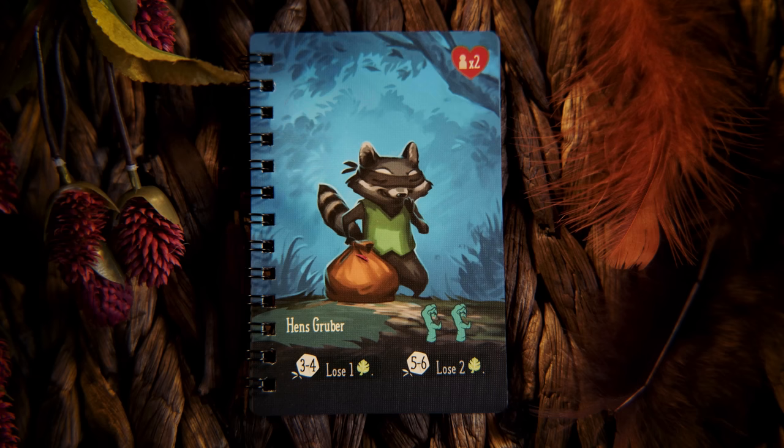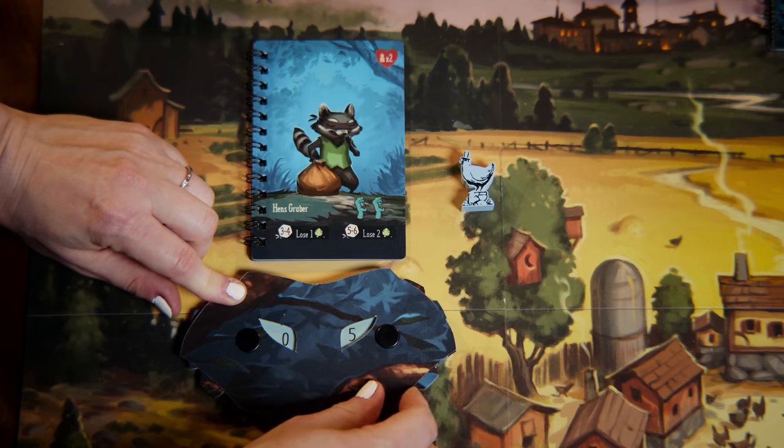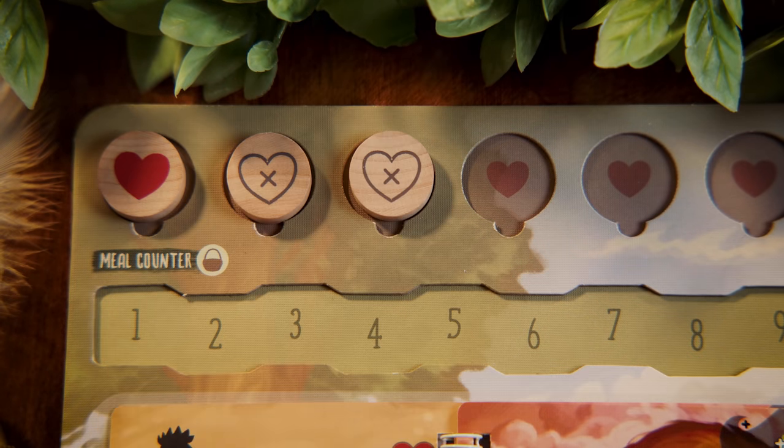Now let's focus on the predators — you can't win the game if you don't defeat them. On their card, you'll see their max health, which is the number of players multiplied by the number shown. You'll also see their name, the damage they deal in their return attack — one damage per claw — and underneath that, their unique predator effect. Just like with grubs, a die symbol means you roll to see if the effect happens. When attacking a predator, track their health with the predator damage counters. Deal damage equal to your attack strength, spending one food per point of damage. Then apply any applicable predator effect and take damage equal to the predator's return attack. They will still do their return attack damage if you defeat them — they want to take you down with them.